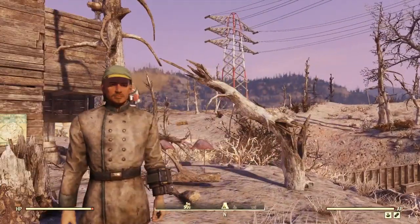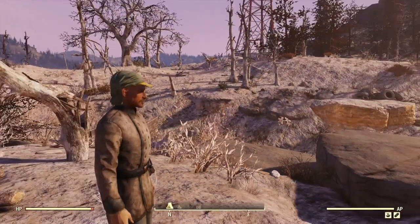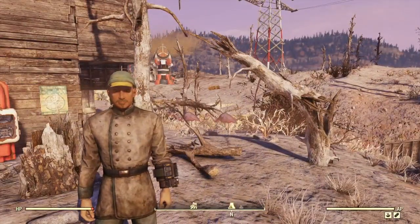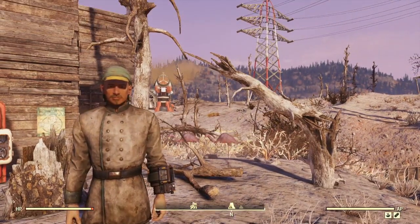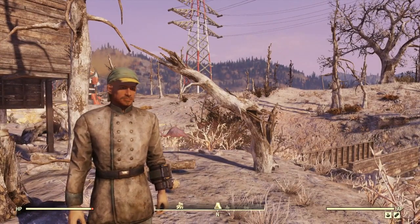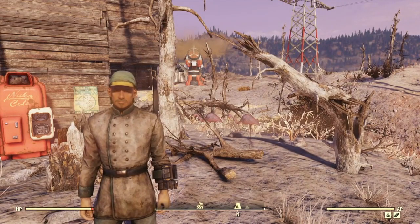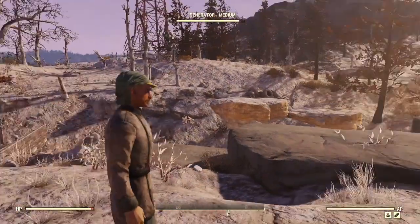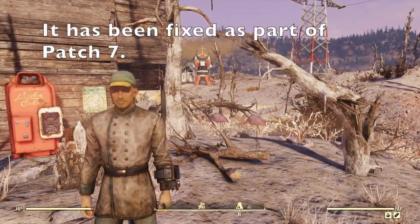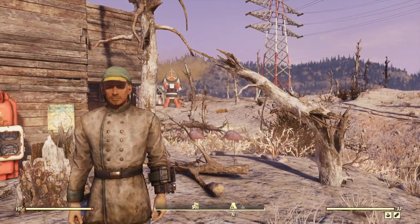Hello and welcome back to Fallout 76. This is going to be a short video about where to find Civil War paraphernalia in the game. As you'll see I'm wearing a Confederate uniform. The hat is a green rag hat, so it's not a proper Confederate cap. Unfortunately there's currently a bug in the game that means if you found the plan for the Confederate hat before patch number six, you can't actually make one at the armor workstation. If you found a plan since patch six you're okay. I've got the Union outfit too, and I'll show you where I got those.